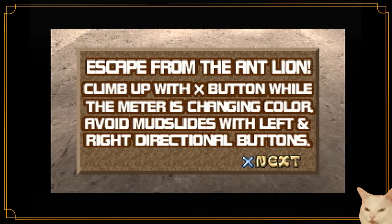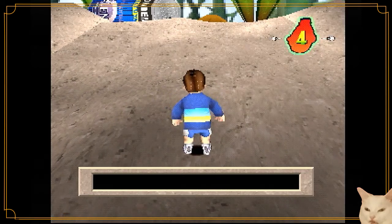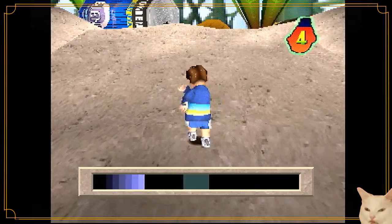Escape from the antlion: climb up with the X button while the meter is changing color. Avoid mudslides left and right using directional buttons. If you get caught in a slide, the game is over. If you slide all the way down — okay, I thought I was supposed to hammer.